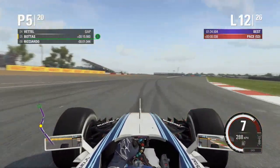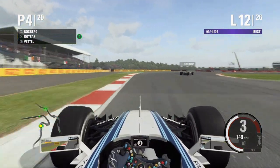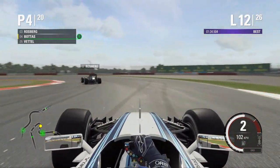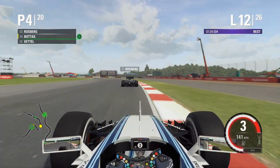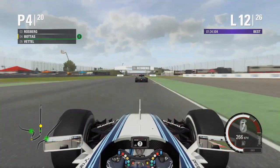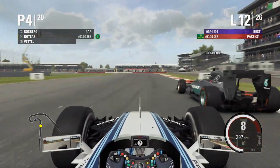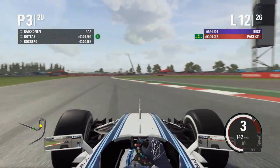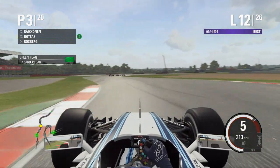On lap 12 with fresh tyres, the top 5 have pitted and we're already up to P4, having made the undercut work on some cars. We still have one more pit stop to go, so we need to crank up the pace. Rosberg is ahead on cold tyres — he's a sitting duck. Without DRS we gain in the slipstream and dive bomb up the inside of Rosberg for a great P3 overtake.